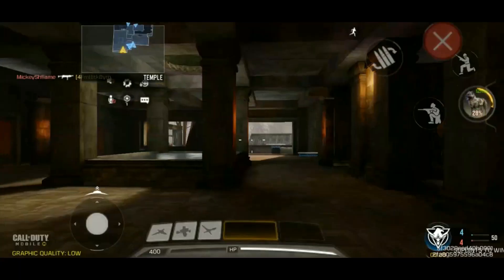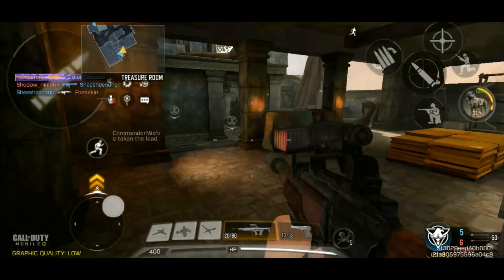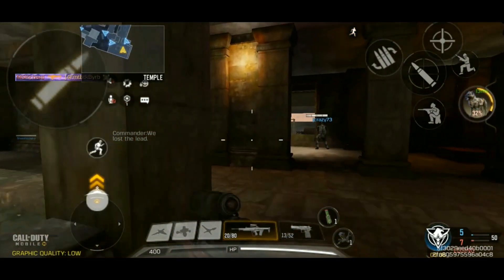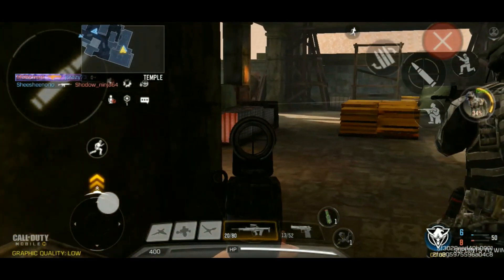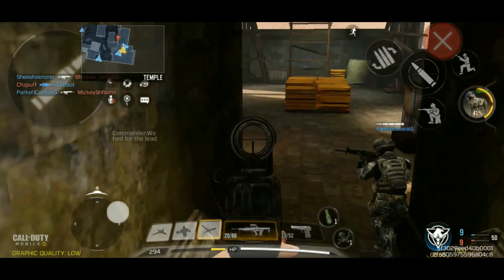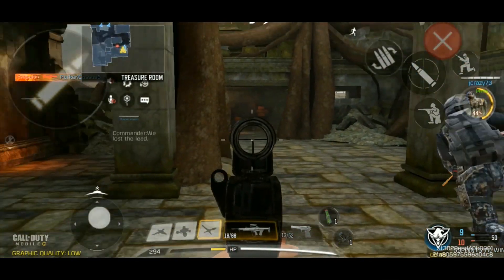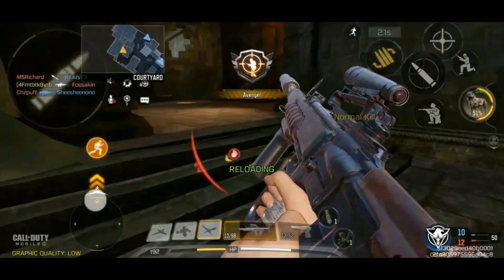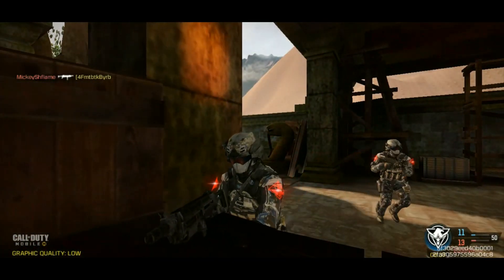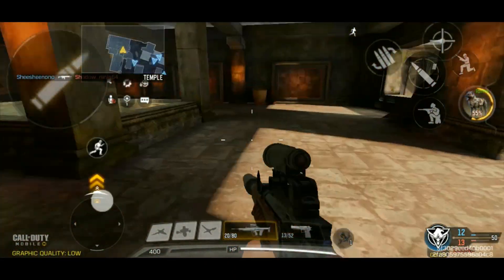We've got two guys set up here. Pinpoint perk, couldn't get that one though — I shouldn't completely blame the perk, I have a lot to do with the aiming. But this spot is still working. I feel like I was so close to hitting some headshots there. Going up against a Type 25 — that could be a tough fight. We'll play it a little bit slower. Because this can play close range, there's that three-shot kill, but you gotta hit all three shots. There's not really any room for missing. We'll get that kill — let's get out of here before the grenade goes off.